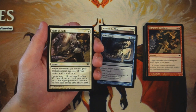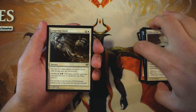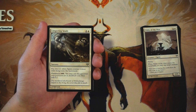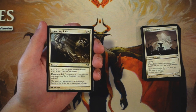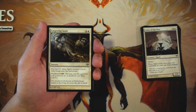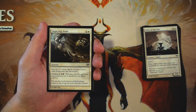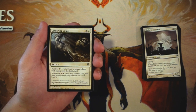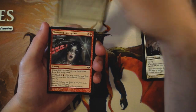Lingering Souls — we're probably going to be taking that. It's a sorcery for two and a white: put two 1/1 white Spirit creature tokens with flying onto the battlefield, and then flashback for one and a black, letting you cast it again from your graveyard and exile it. This gives you two-for-one value on each casting since you're getting two creatures from a single card, and you get to cast it twice, so you're really racking up value. We see this do really well in constructed too. Having access to this — especially twice — is absolutely fantastic. Definitely the pick so far.